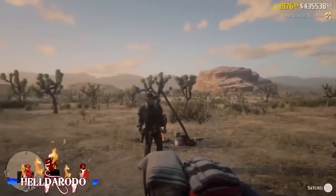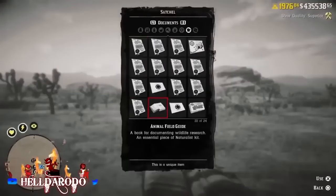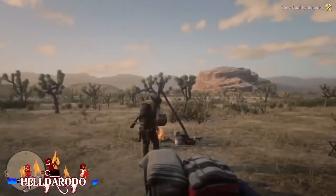Hey guys, what's up? Old Heldorado here. First thing you want to do is spawn in right out of line. All new players can do this, no rolls needed. Go to your satchel, pull out your letters there — call to arms.